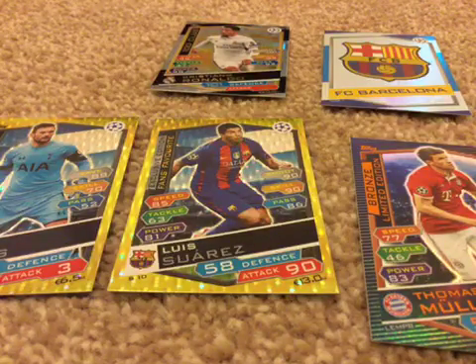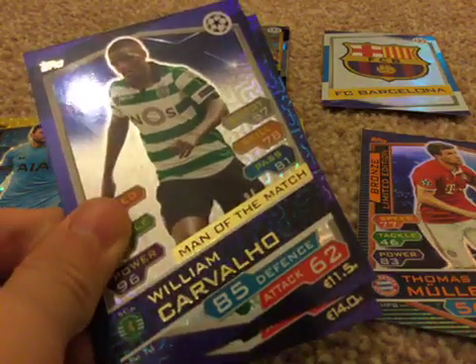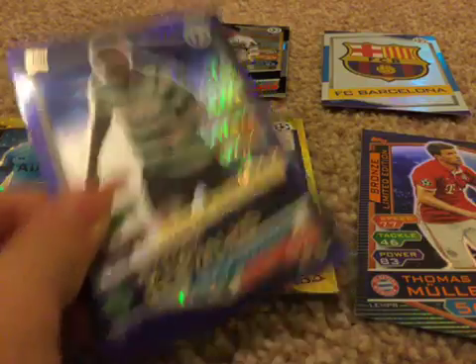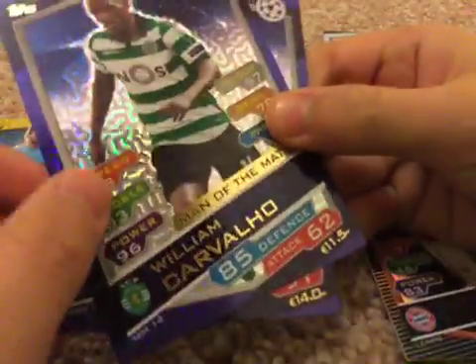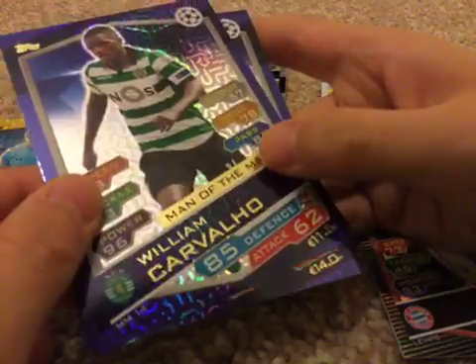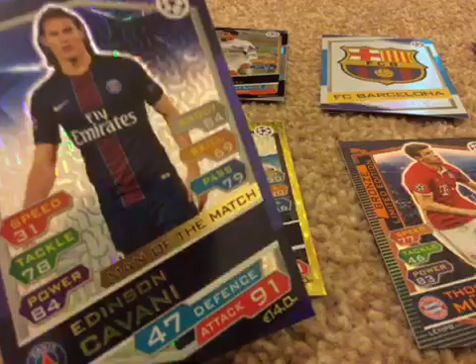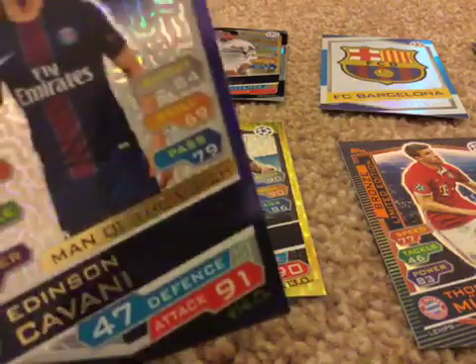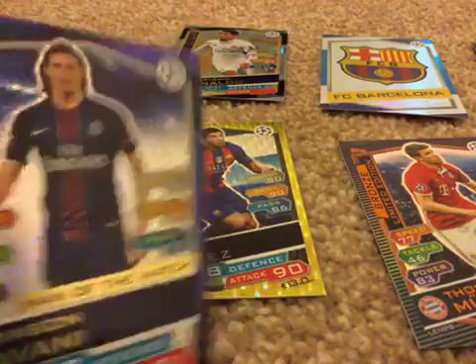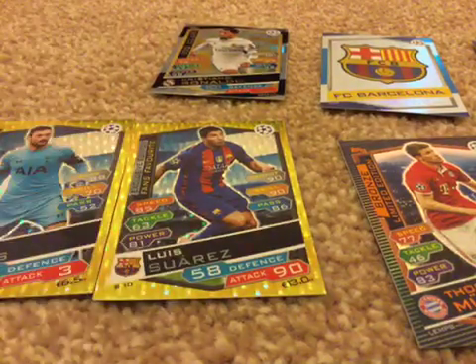The man of the match — let's start off with the Sporting man of the match, which is Cavallo. He is a midfielder, 85 on defence and 96 on power, so he's in there. We also got Cavani, he's 91 on attack and he is a forward — that's a really good card.